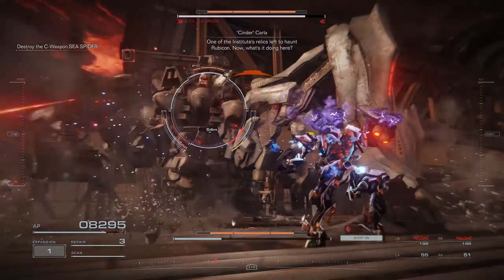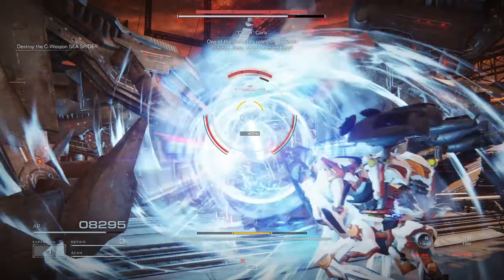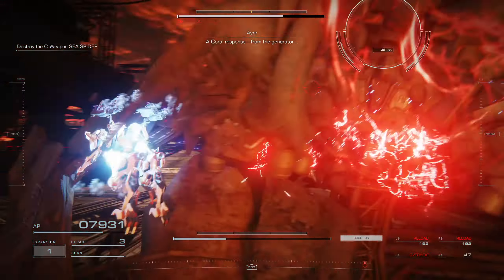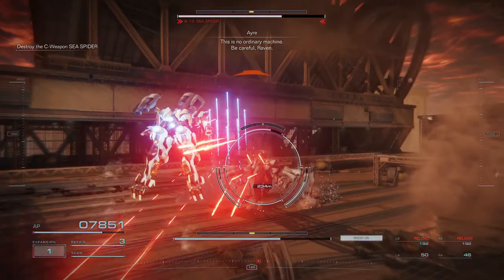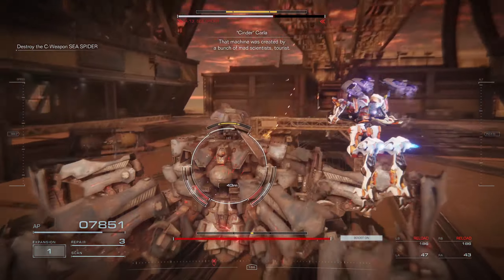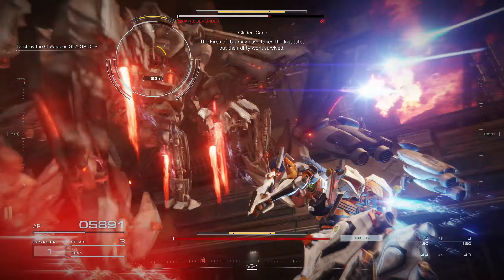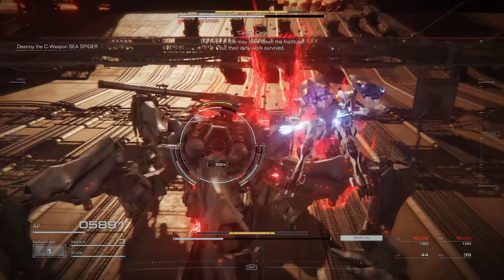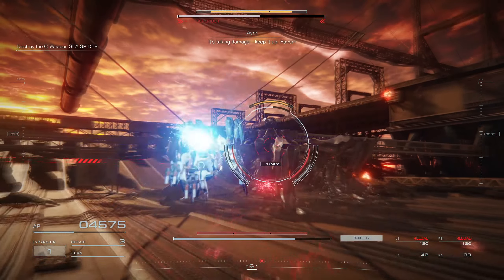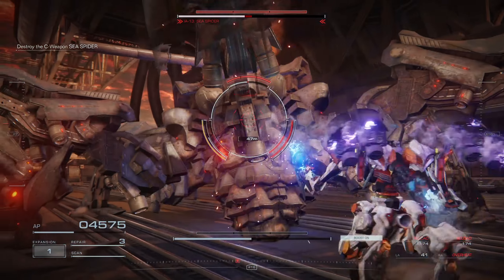The boss has a lot of attacks that punish you if you're on the ground, so the best way to deal with it is to stay in its face and stay airborne as much as possible. You'll see attacks like that one — without melee — that hit a small AOE behind you. The boss also goes into a hovering mode in phase two where it fires a bunch of lasers at the ground.